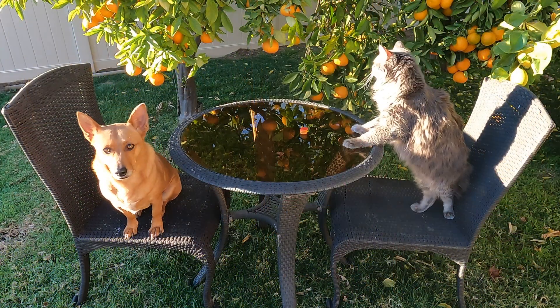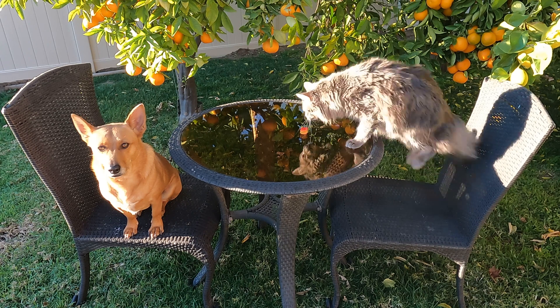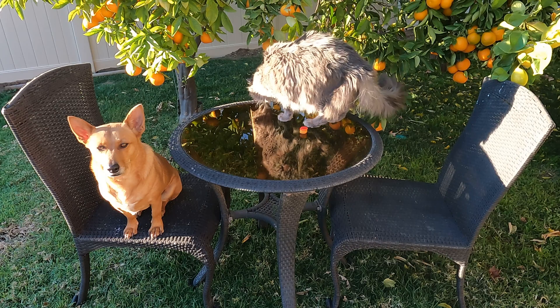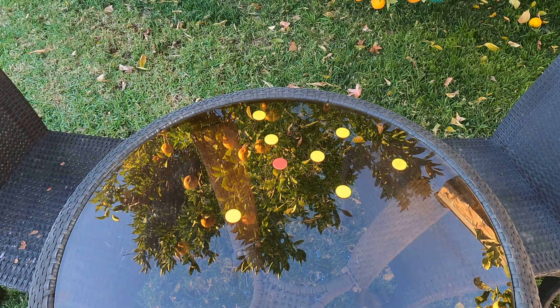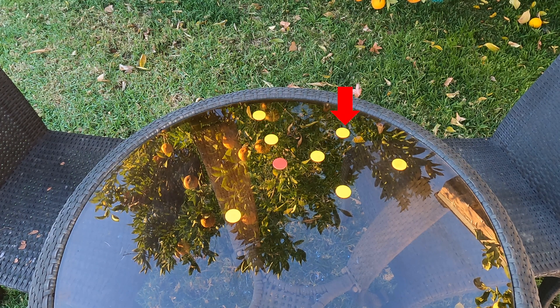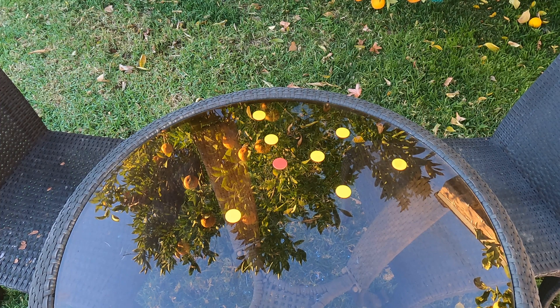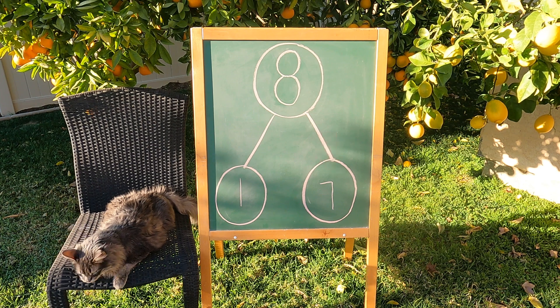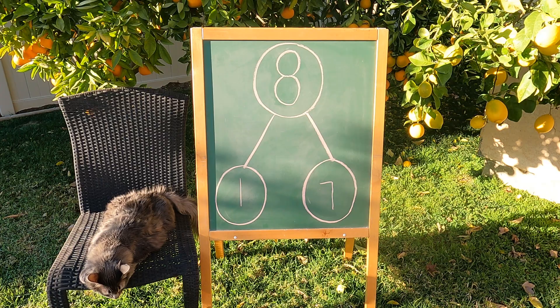Alright, Axel. There are the counters there in the middle of the table. You guys are going to take turns grabbing those counters and dropping them on the table. I think Axel wants to go first. Wow, Axel, you got one red and one, two, three, four, five, six, seven — seven yellow counters. Let's put it on the number bond. Good job, Axel. You had one red counter and seven yellow counters. One and seven makes eight. Nice job.